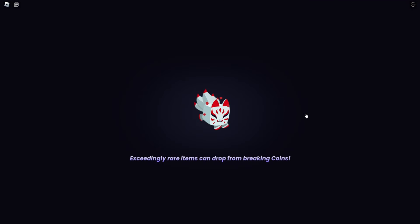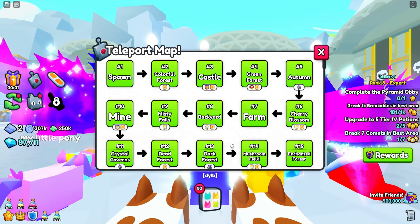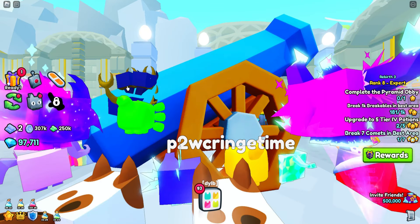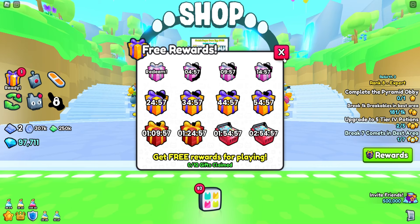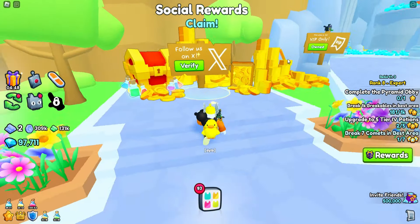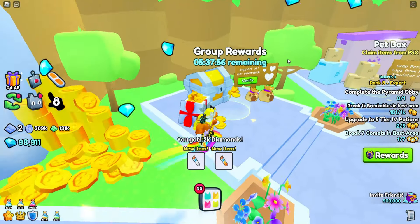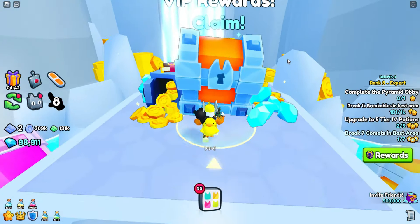So now I'm going to be showing you how to get buckets mainly. Buckets are very common to actually get. First off, the basic way to gain buckets is from the free gifts — you redeem them. There's a chance it spawns an orb, a green orb. Another way is to redeem stuff — VIP rewards, get gifts.